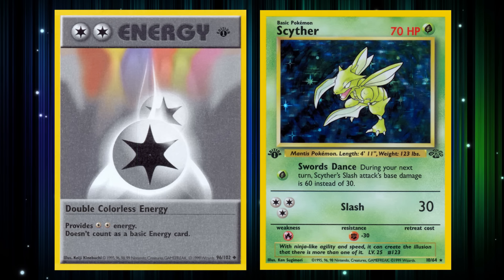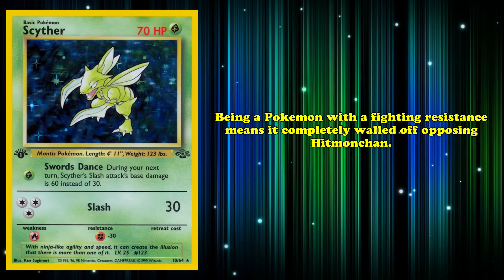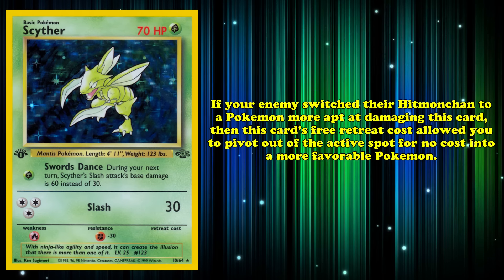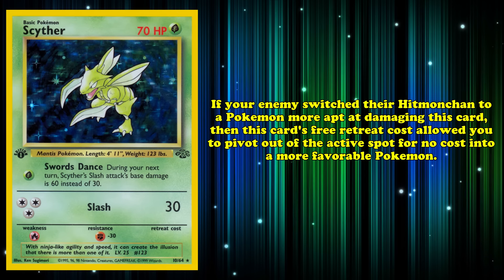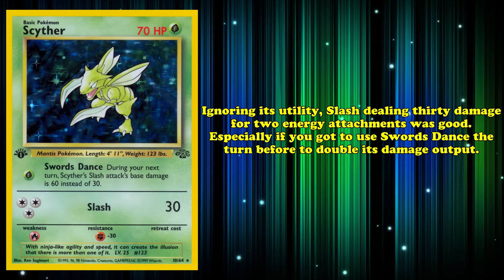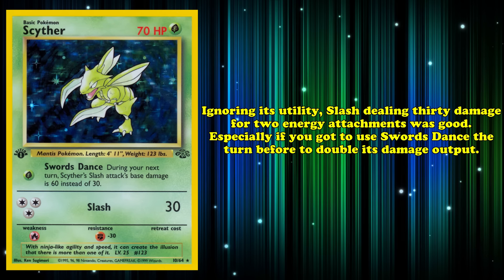Being a Pokémon with a Fighting resistance meant it completely walled off opposing Hitmonchan. Then, if your opponent switched their Hitmonchan to a Pokémon more apt at damaging Scyther, Scyther's free retreat cost allowed you to pivot out of the active spot for no cost into a more favorable Pokémon. Even ignoring its utility, Slash dealing 30 damage for 2 energy attachments was good, especially if you got to use Swords Dance the turn before to double its damage output.